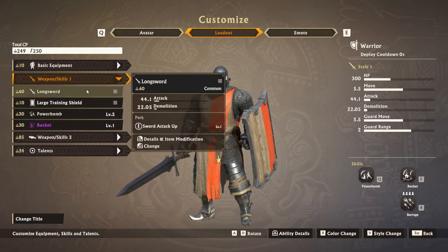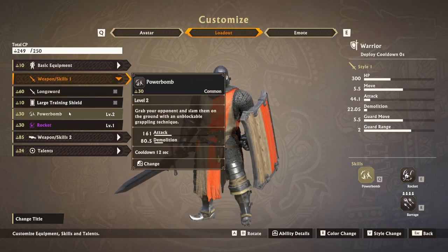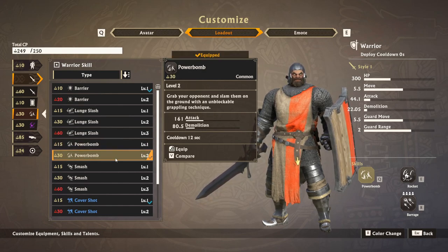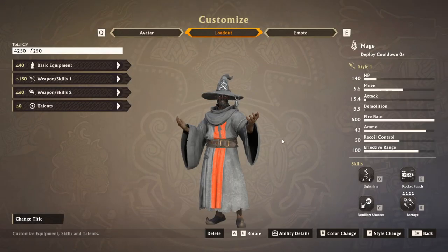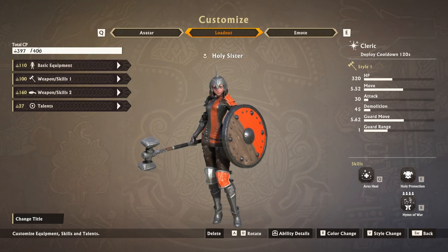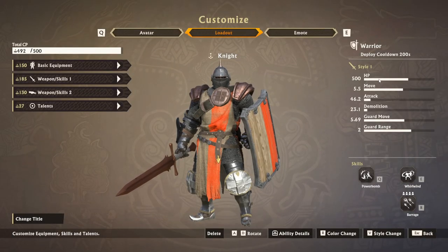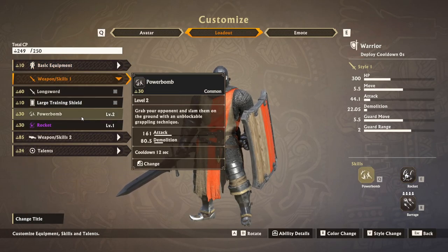For the basic warrior, his weapons will be the basic ones that have the lowest combat point cost, and then I just give him the power bomb level 2. I think there's not much of a difference between level 1 or 2, but I like the level 2 power bomb because it might mean the difference between killing someone and letting them live. A basic mage has 140 HP, but an upgraded sister or cleric can have 320 to 500, so there's quite a difference.